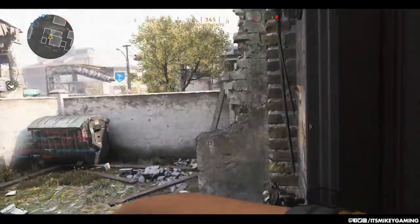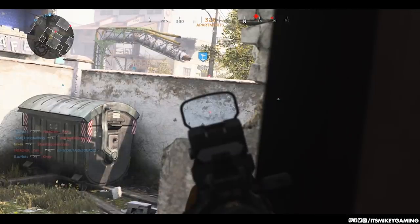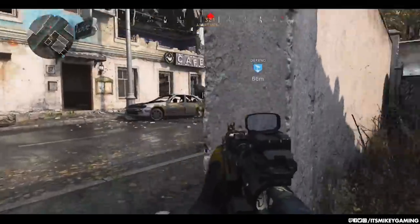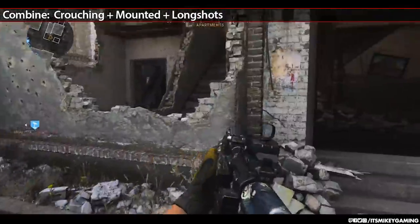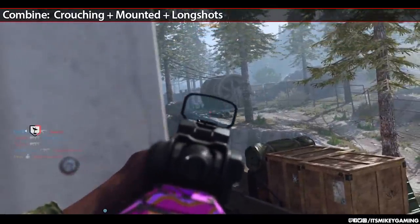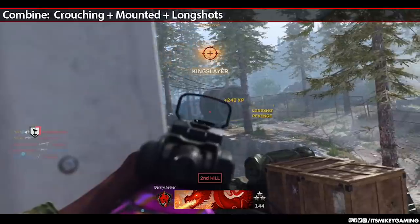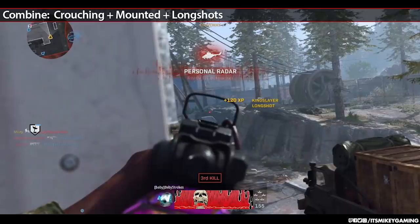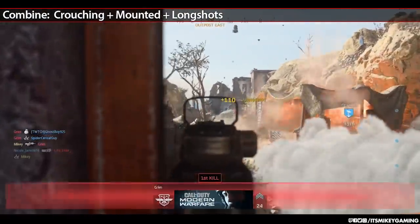For the rest, you should always try to combine challenges so you're always working on two or more at once — sometimes three. The first set to focus on is crouching, mounted, and longshots. Those three really work together. Before you mount onto a corner, wall, or tree, try to crouch first. That way you're getting the crouch, the mounted kill, and possibly a longshot all at once.